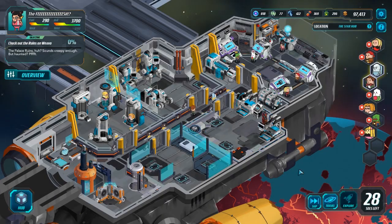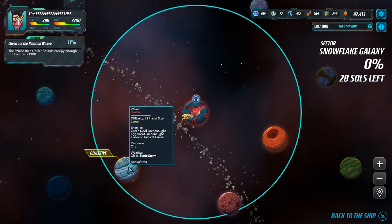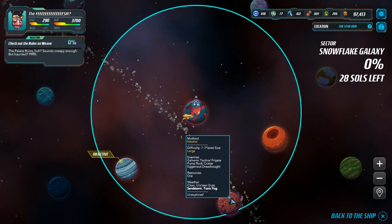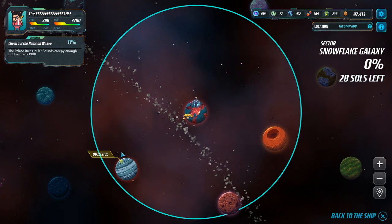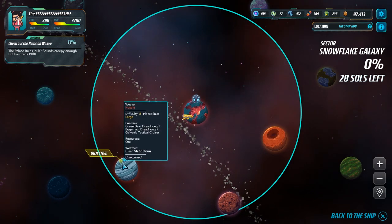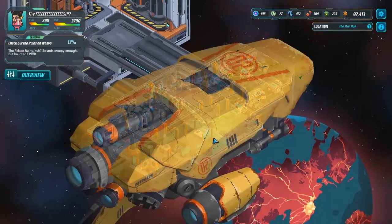Alright, hey everyone, Wanderbot here, and welcome back to Holy Potatoes, We're in Space. I guess we might as well just look around for a bit. So, 7 large, 8 large, hostile — I don't know about the rest. We might as well go for our objective and see what we can get.